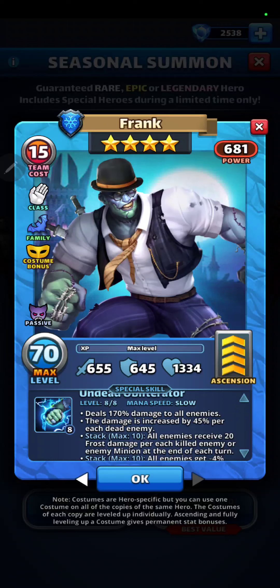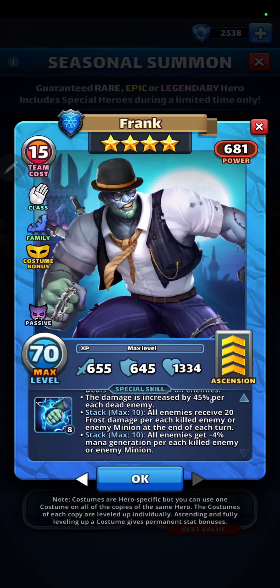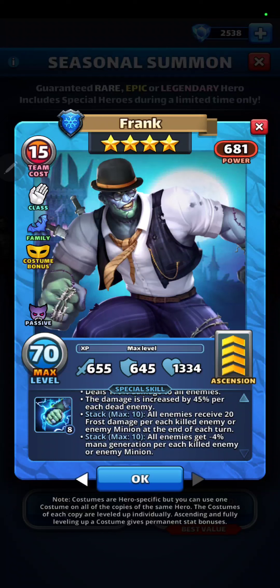The costume Frank deals 170% damage to all enemies, the damage is increased by 45% for each killed enemy or enemy minion, and all enemies receive 20 frost damage per each killed enemy or enemy minion at the end of each turn. All enemies also get minus 4% damage per each killed enemy or enemy minion. So costume Frank is somewhat different from base Frank — he's starting to specialize against minions, because minions are easier to kill and there's more of them when there are minion dealers on the enemy side, so you can quickly start stacking those effects.